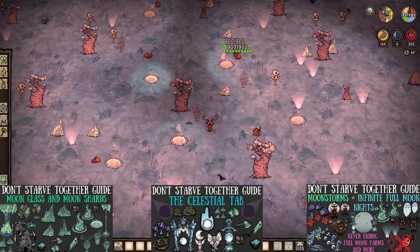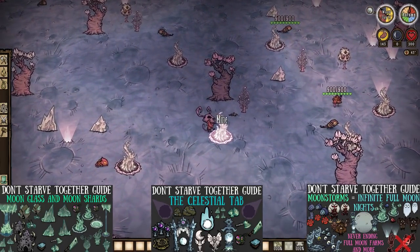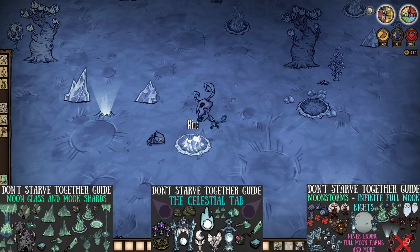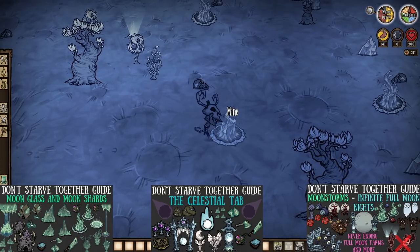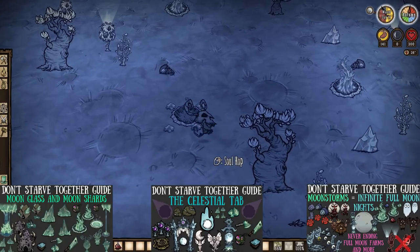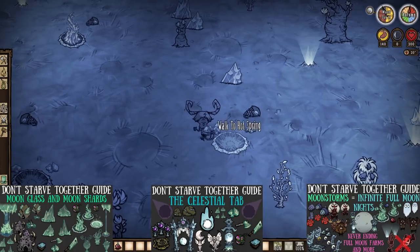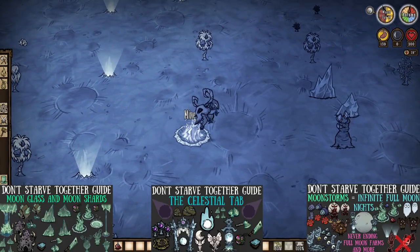Hot springs on the lunar island can also lead to red gems, but not just any hot springs — glassed hot springs specifically. You would have had to already bomb them with bath bombs made under the celestial crafting tab in order for a full moon knight to glass them for you. Each one mined will have a 20% chance to drop a red gem. And if we couple this with our newest ability to force infinite full moons, we could really have something special here when it comes to gem farming.